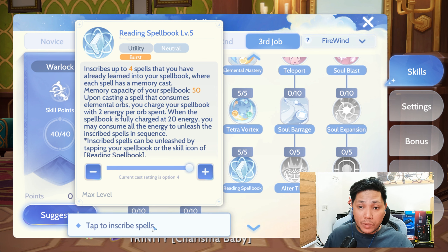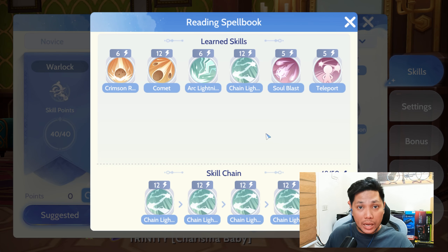For the Inscribed Spells, I'm using 4 Chain Lightnings, as it will easily proc the Dark Priest card for the 20% chance SP Drain.